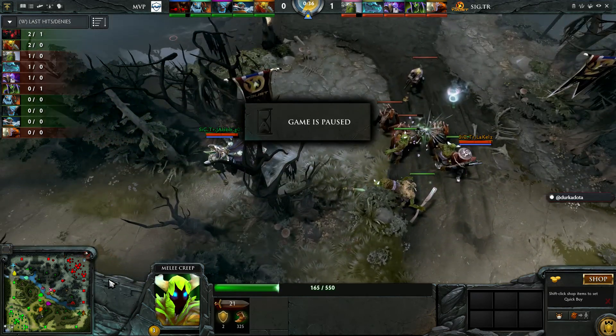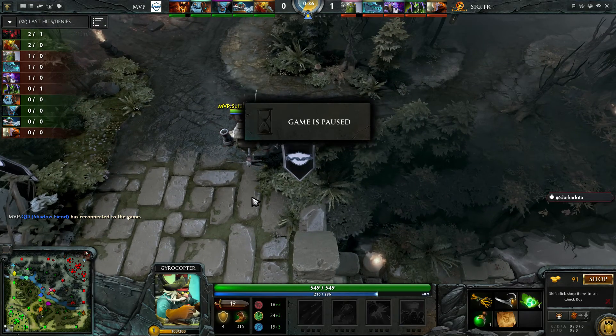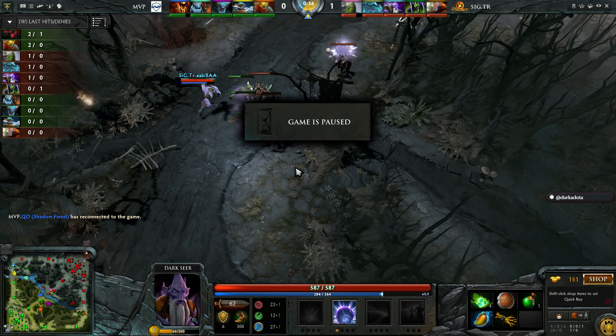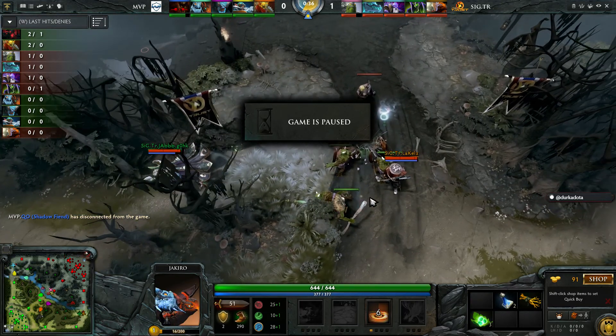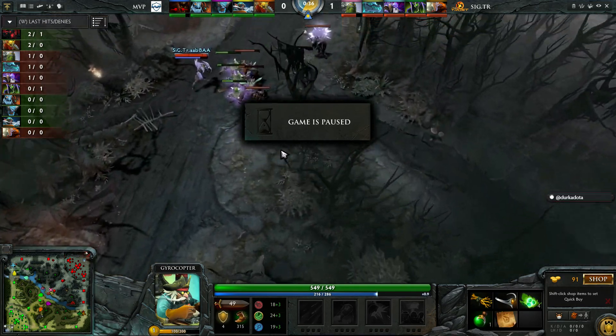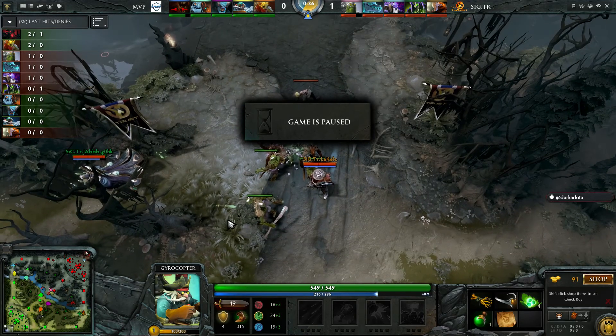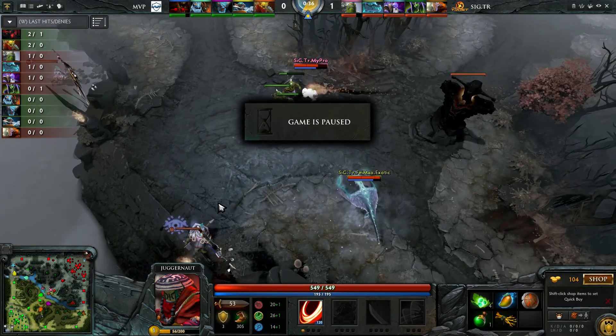QO is already off to a very good start — two last hits, one deny. The creep wave is being dragged back by both teams. Aggressive dual lane, Juggernaut plus Rubik. Spirit Breaker is making his way down. MVP make the switch — they really want Gyro against Darkseer. They do not want to be up against this aggressive dual lane because lift into spin kills a Gyro who is fragile early on with four armor and sub-600 HP.